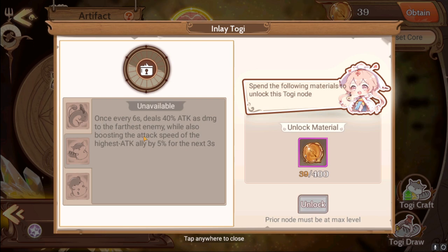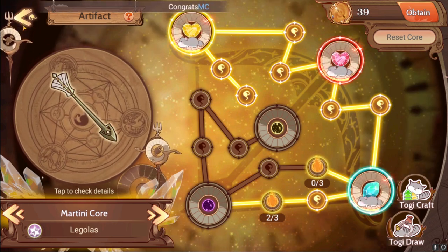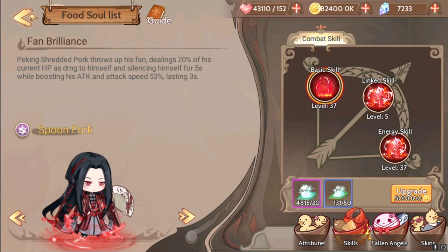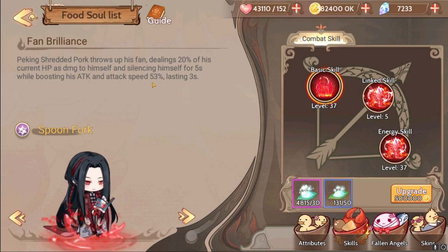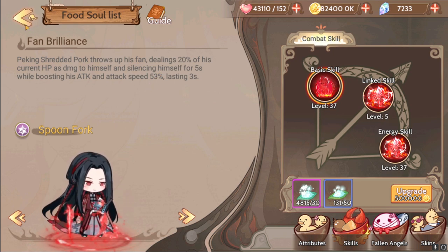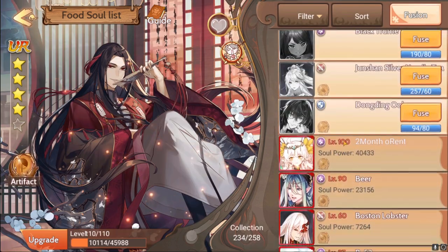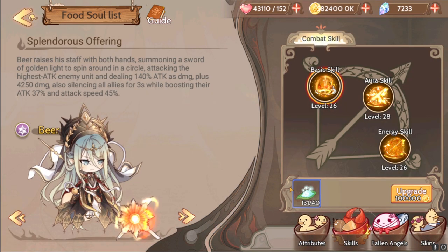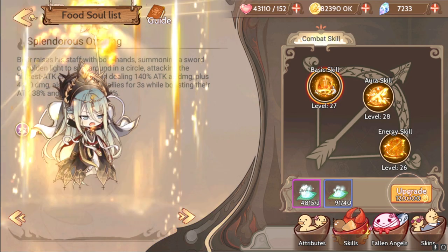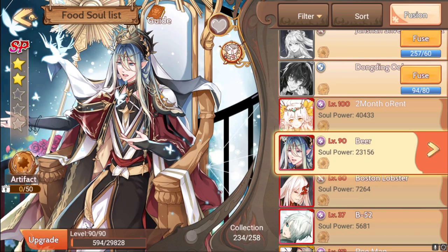Martini can increase the attack speed of the highest attack ally by 5%. Someone like Spork has attack speed built into their kit — they boost themselves by 53%. And then there's SP Beer — he boosts his attack speed and everyone else's by another 45%, and his artifact probably pushes it even higher. The amount of bonuses to your attack speed is wild. You can basically cap it, which is around 26 to 30k.